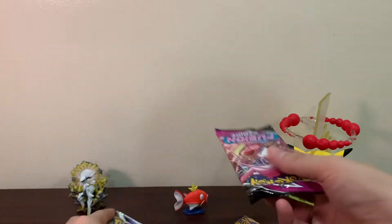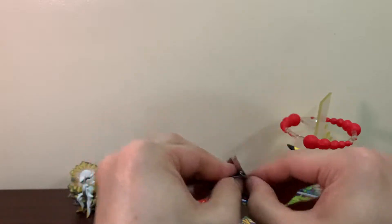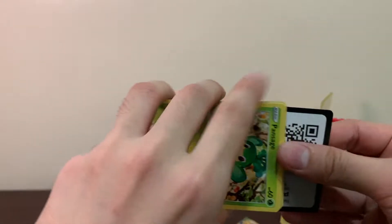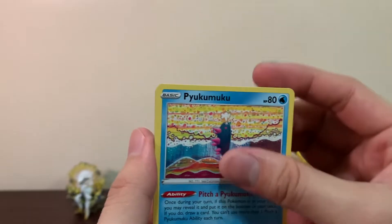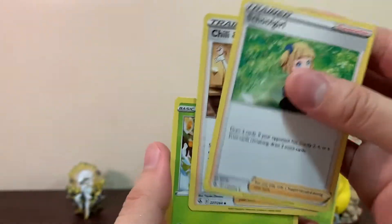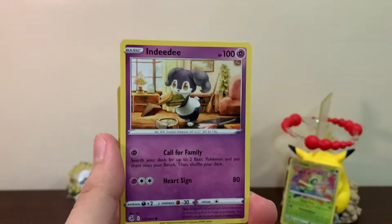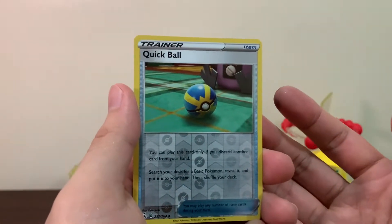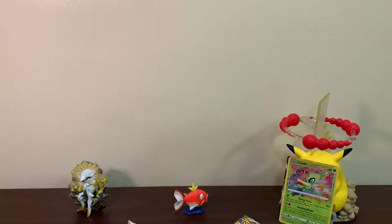Let's go for the Fusion Strike. I'm not very optimistic about the pull rates from Fusion Strike, but here we go. We got Chili and two other guys, Pansage, Wooloo, Pancham, Darumaka, Nidoran, Quick Ball Reverse — nice — and just a Hydreigon as our regular rare.